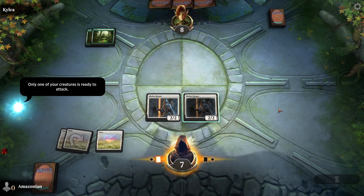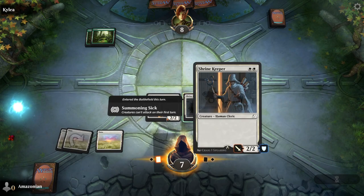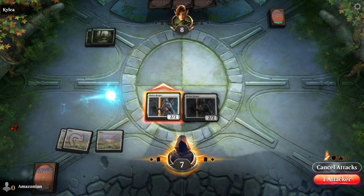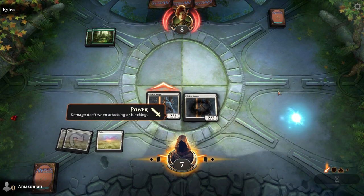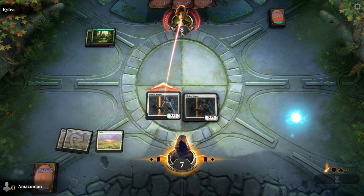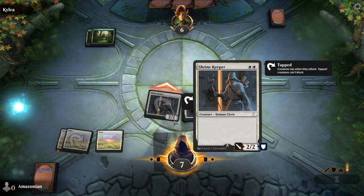Play a land and then play your Shrine Keeper. The Shrine Keeper we summoned last turn is able to attack, so we're going to click on it to declare it as an attacker and then confirm in the bottom right that we want it to attack. It has two power, so as it attacks in, it will deal two damage. If it receives two damage, it will die because it has two toughness.